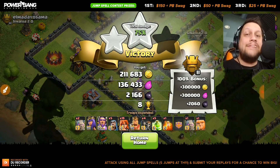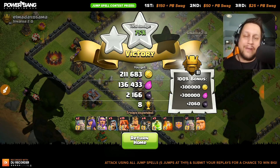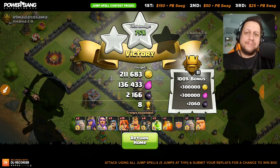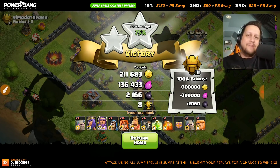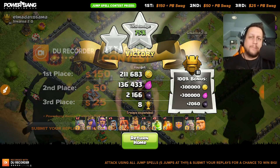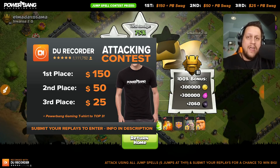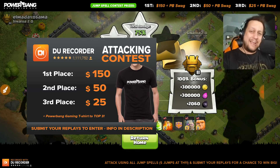Guys, I would highly recommend getting this app if you have any purpose at all recording your replays — whether you're an aspiring YouTuber, you can literally start your channel for free. You can live stream from this app, you can diagram from this app, you can screenshot — there's a whole lot of stuff you can do. Highly recommend it, especially with Skitch kind of going the way of the dinosaur. In order to enter the contest: use all jump spells — if you're town hall 11, use five jump spells. Submit via social media or to the Google Drive address in the description below. I am going to judge the top three.